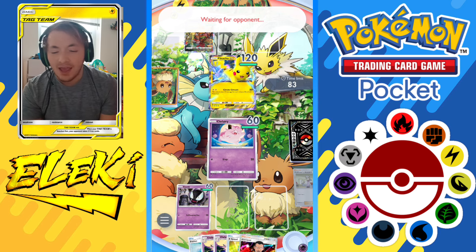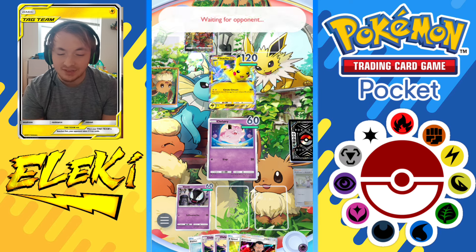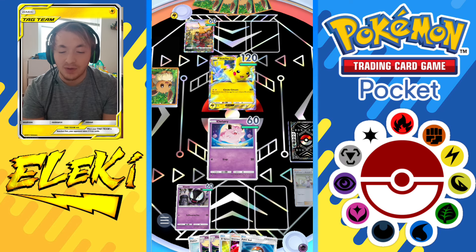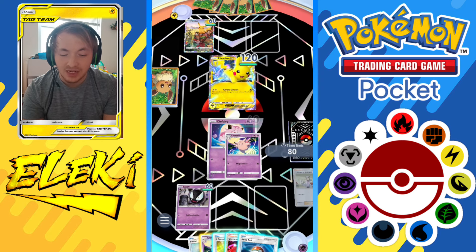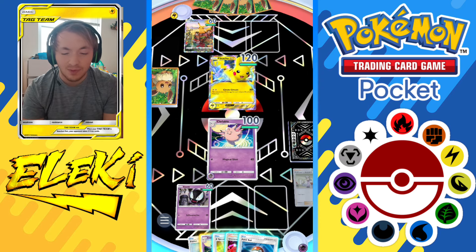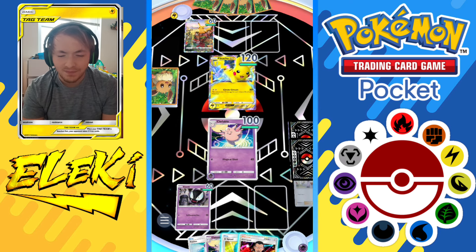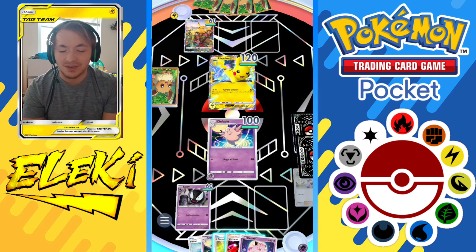We have a Clefairy up front and our Ghastly in the back, just how we want it. We also have Clefables in our hand so we can use those at any time. We have a Pokeball which is awesome - we're going to use that before we do anything crazy. We're going to change this into Clefable, and we get another Clefairy which is perfect.